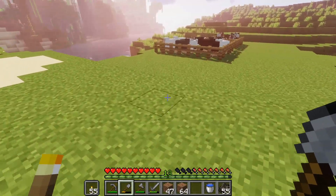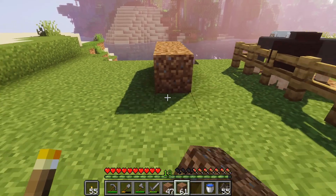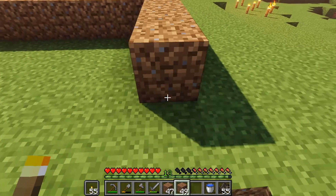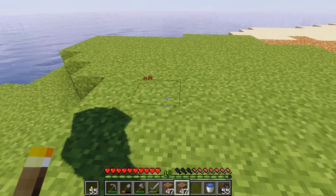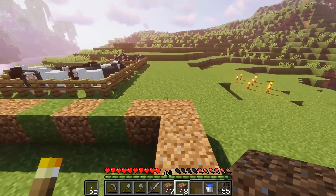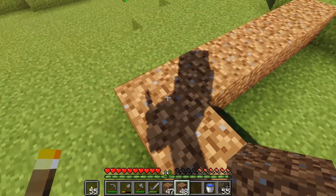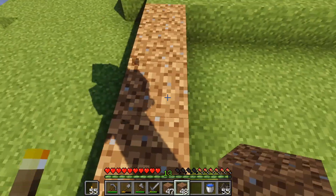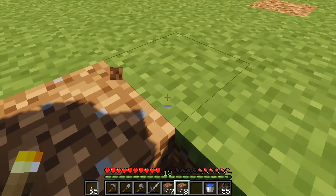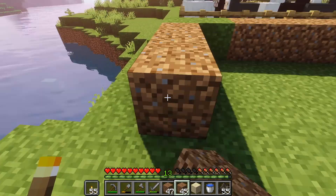Now that we know that, we can plan this out a little better. We want a center point, so let's go here. Counting out twelve blocks each direction - one through twelve. So here - this will be our square that we're going to work with. The next order of business is to dig this out.